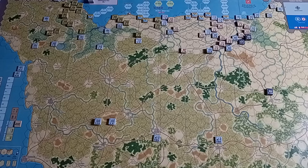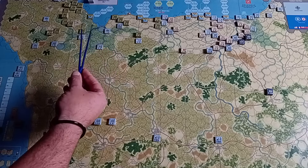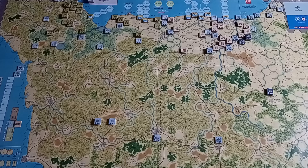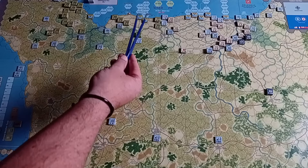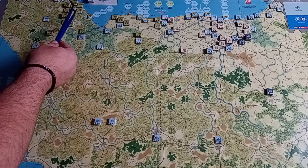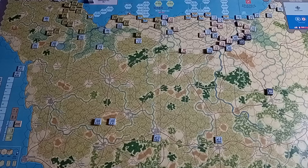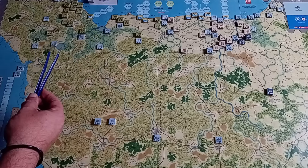At the end of the first turn, we've been through all the activations and all the chit-pull activations. All the Americans were able to get off the beaches with no casualties in terms of their stacks. Not surprisingly, Omaha was the hardest one to crack, but with the help of the second wave they were able to do so. They've been able to move inland and all the American beaches are open. The Americans have also been able to make some good progress towards Cherbourg.